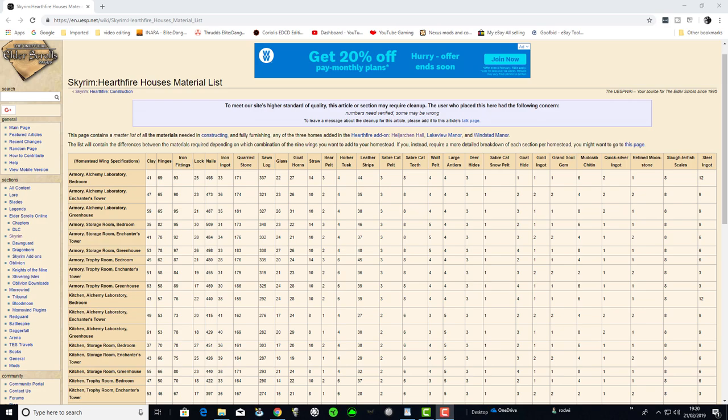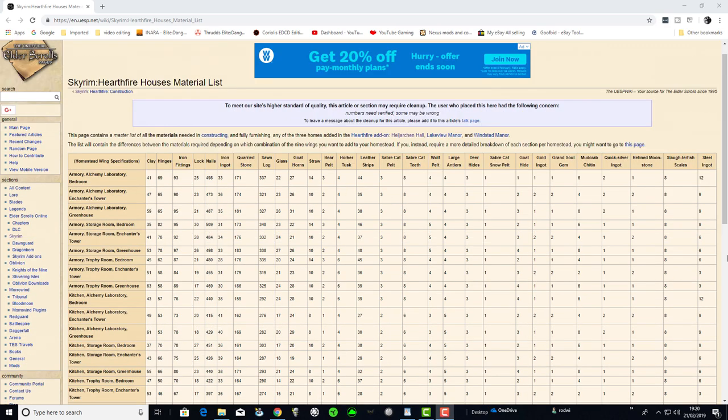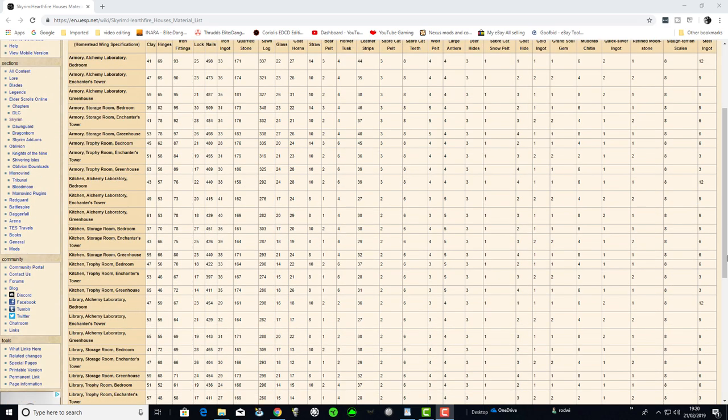A bit of advice: do a hard save at the beginning stage and after you've completed the main hall. This is one of the main reasons I have all the materials collected before I start building — it gives me the opportunity to build a house in a certain way, see if I like it, and test it out. If it's good, I carry on; but if I don't like it, I can go back to that save and start again with very, very little inconvenience.